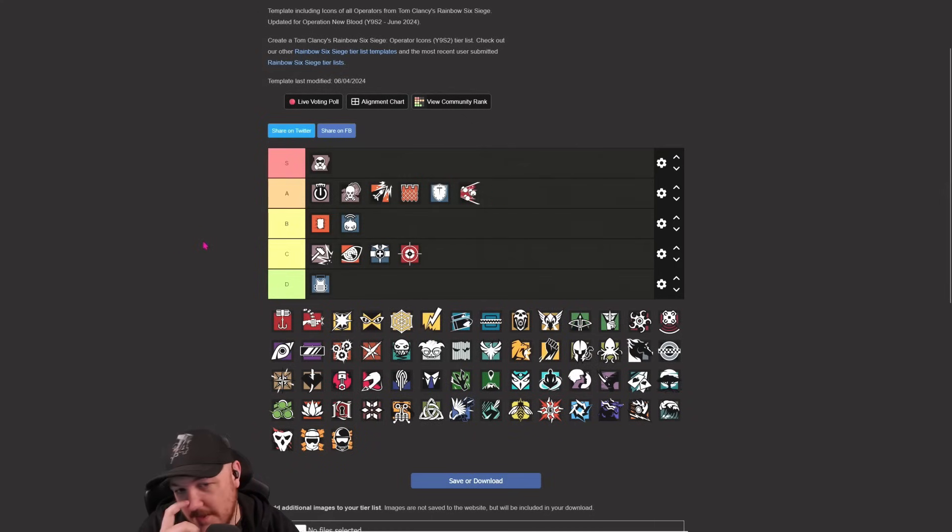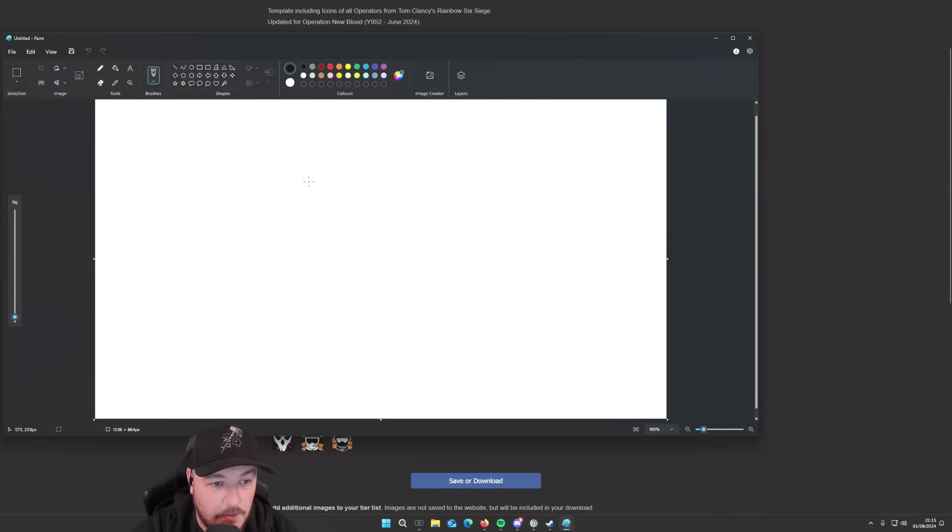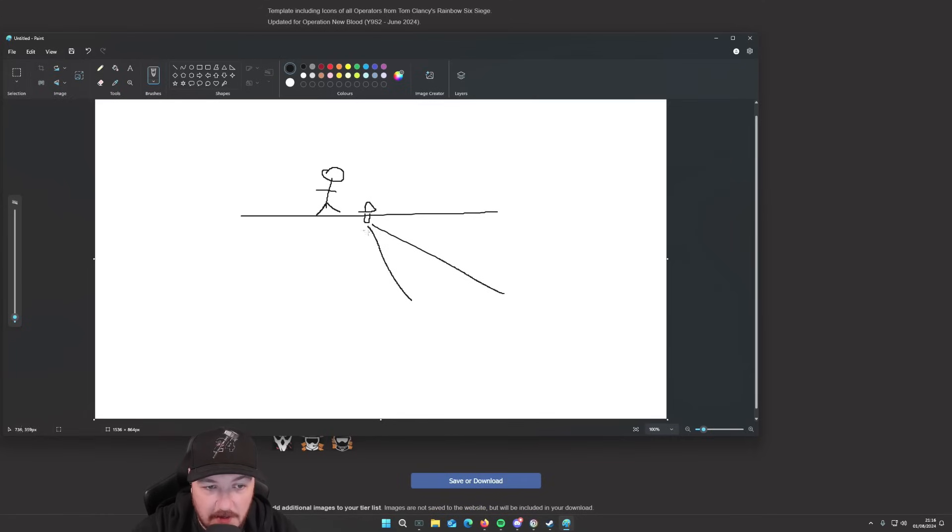Fuse - I actually think is better than most people think. I'm going to put Fuse in B. There's a thing you can do in Siege to learn the pattern of a Fuse charge, and when you learn the pattern you can actually fuse pretty accurately. A lot of people think you put the cluster charge down and it just goes everywhere - you can actually be accurate with Fuse. Let me open Paint and show you how a Fuse charge works. Here's the floor, here's Fuse, here's the Fuse charge - it goes through the floor. The five pallets always go right to left.